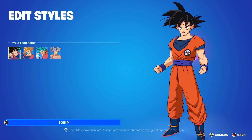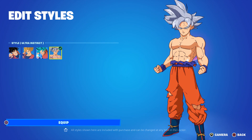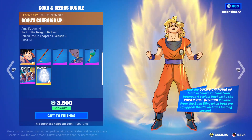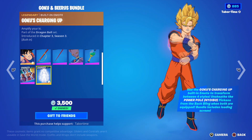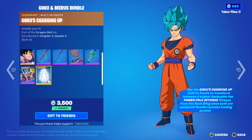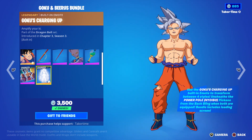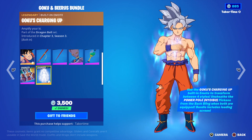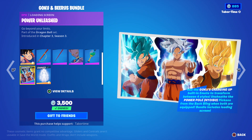Goku has some incredible styles including Super Saiyan, Super Saiyan Blue, and Ultra Instinct. He comes with a built-in emote that transforms him progressively to his final form, Ultra Instinct - you do it a total of three times to get to the final result, and then you can revert back as well.